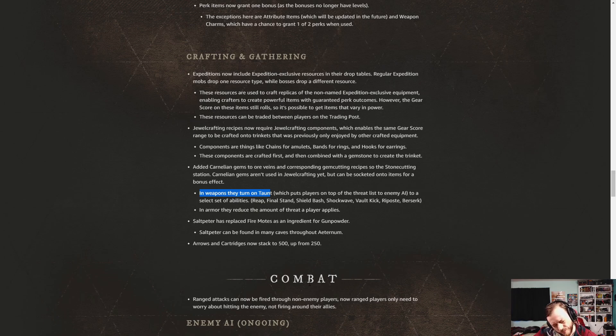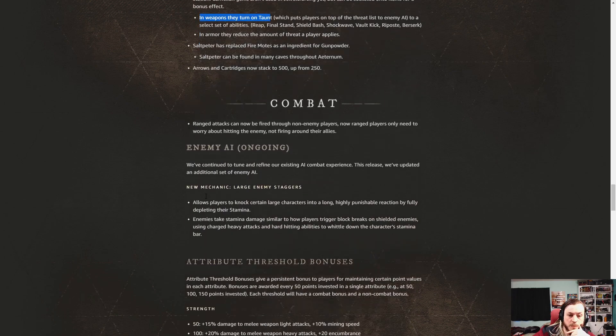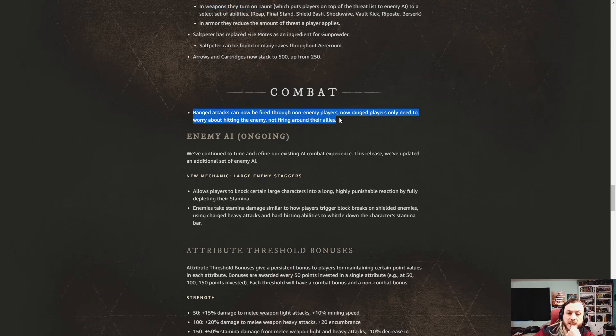Range users — you can now shoot through your teammates, which is fantastic. I know how much people hated having to walk around all the melee users. Like if you're fighting a mob with a big group and you're using a bow, you just couldn't hit anything. Now you can — it'll still be a little hard to see the enemy but you can shoot through teammates. Enemy AI improvements are always nice as well, and it's still ongoing.